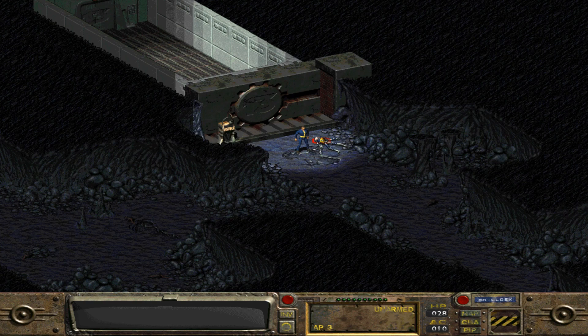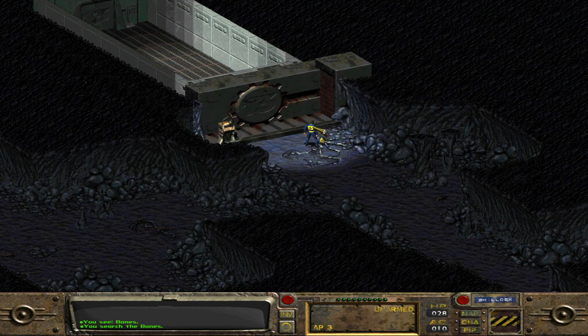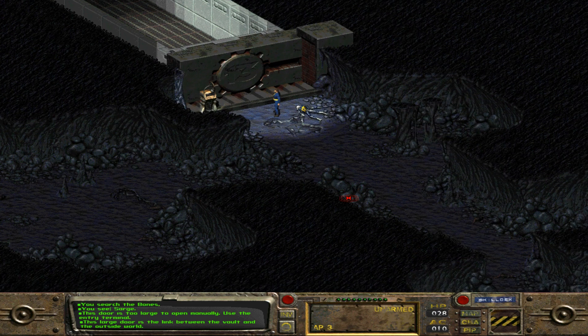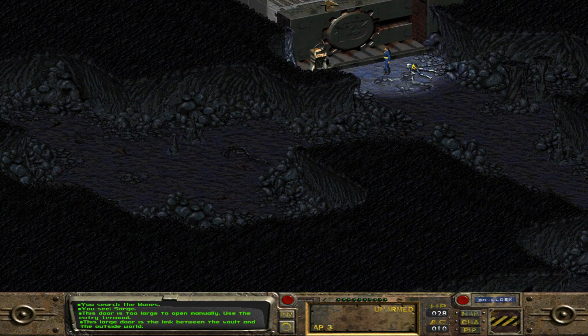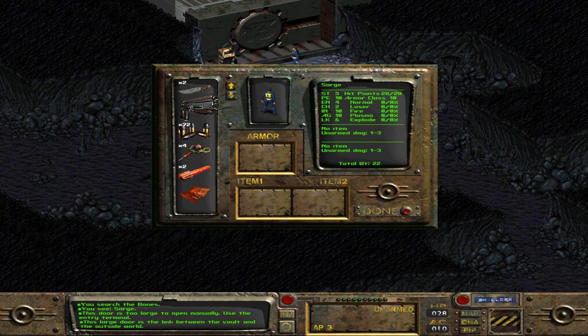Here we are at the start of the actual gameplay of Fallout. I don't know if I'm going to include the FMV because it doesn't really hold up quite as well as you might like. The game in general doesn't look great. But here we go - I have an inventory, I have stuff. If I click on myself, you see Sarge. I can turn my facing. I can hover over myself and go to skill decks and stuff. This game is so self-explanatory and easy... oh, I pressed the wrong thing. There's a door there - that's Vault 13, the place where you start. This is going to take me a while to work out. There's got to be a better way to move the camera. Oh yeah, I can just do it like this.